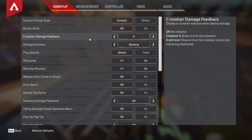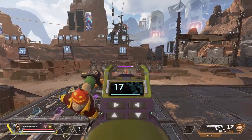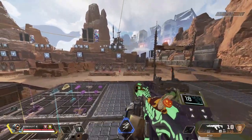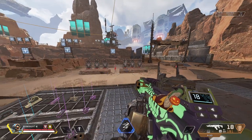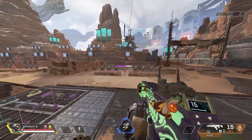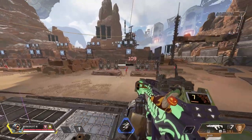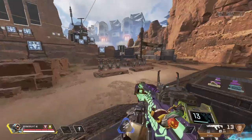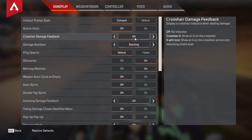The next setting is crosshair damage feedback. I run this with it off. With the X option, when you hit somebody it'll show a little X over your crosshair, which clutters your screen. With this turned off, you're not losing anything because you still know you hit them — you still see the damage number and still hear the sound. There's no longer any visual clutter and you get much better visibility when you're trying to shoot people. Turn crosshair damage feedback off.